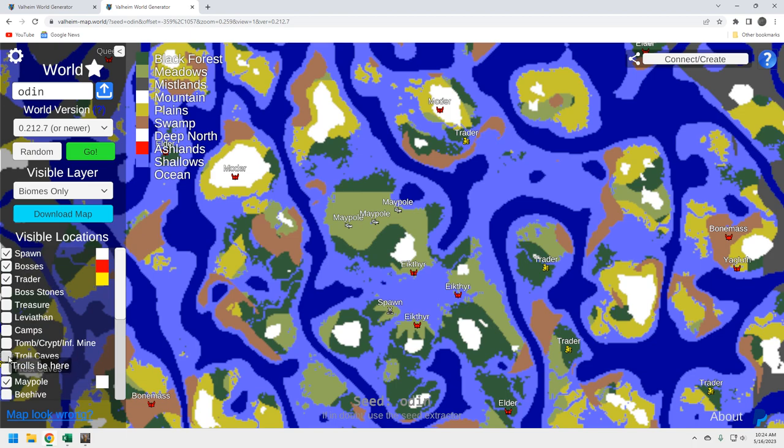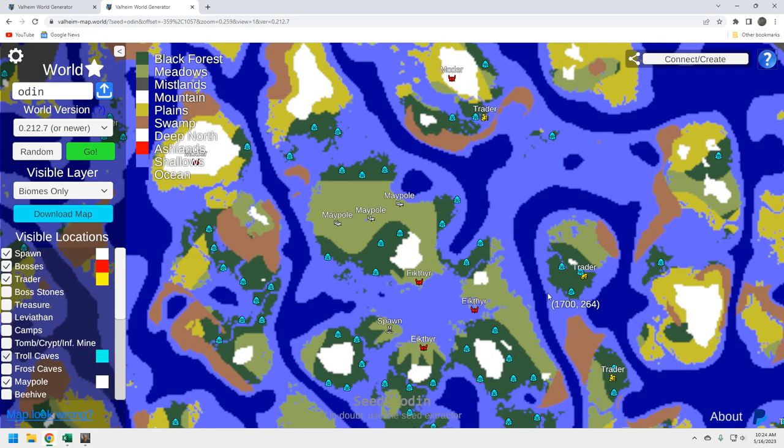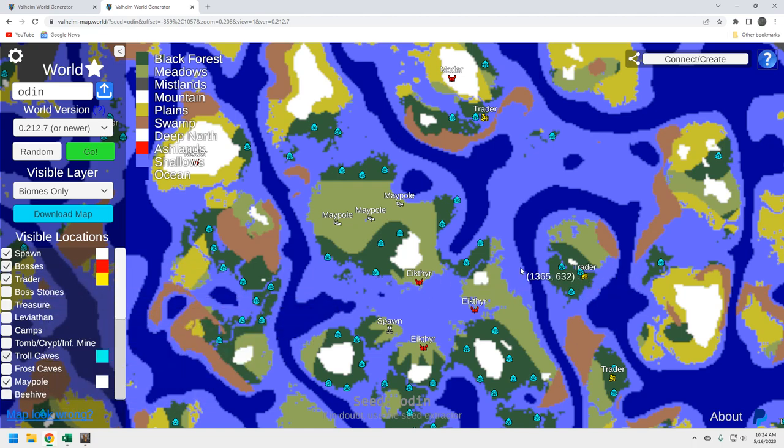Let's take a look at troll caves because that's where I like to set up my portals, especially for the trader. There's one right here by this trader — easy. You clear the troll cave, close the entrance, put a portal in there, and you've got access to that trader whenever you want. I think that's the play.